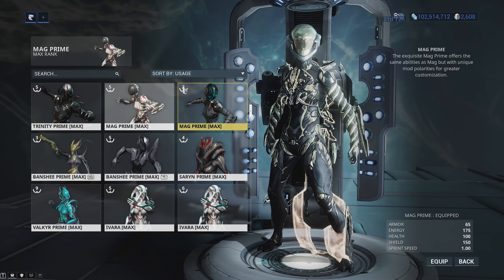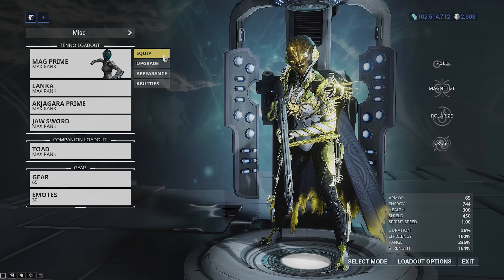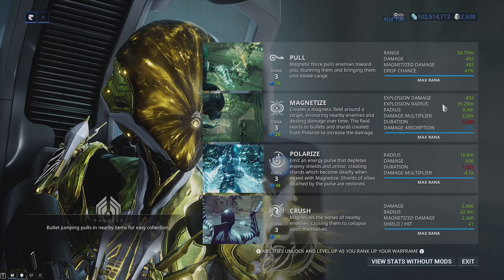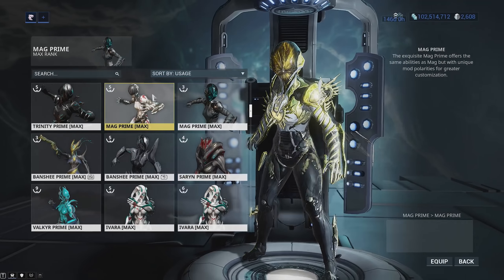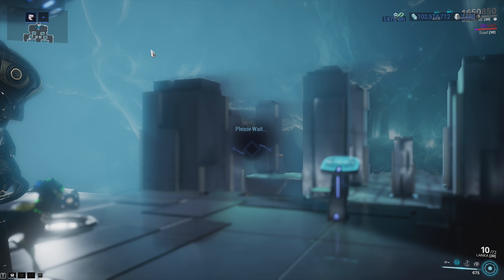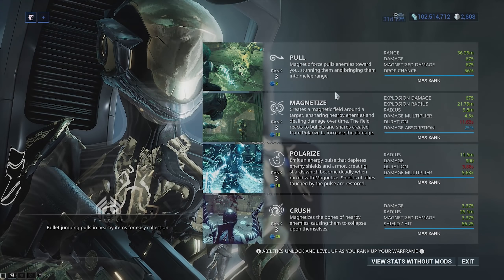The other build is more catered towards strength, with a little bit less range and a little bit more duration. It's really up to you to experiment with which one suits you. With Magnetize on this build, we've got a duration of 5.48 seconds, and on the other one it's more around 7 or 8 seconds.